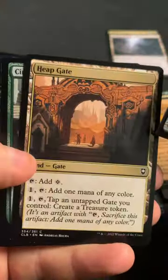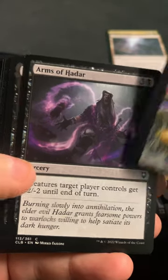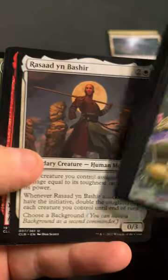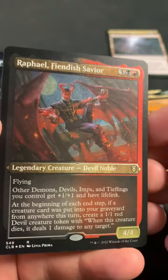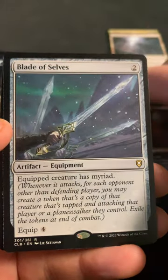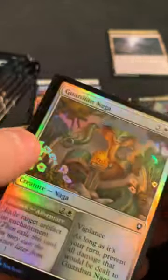I was dreading the fact that there's a chance to get one of the way the track printed goes where you don't get any of the lands - that's just not really balanced out with anything else. So we got a Raphael, a Fiendish Savior as another Etched Foil rare. Oh, there's another decent card with a Blade of Cells. And Guardian Naga as the foil.